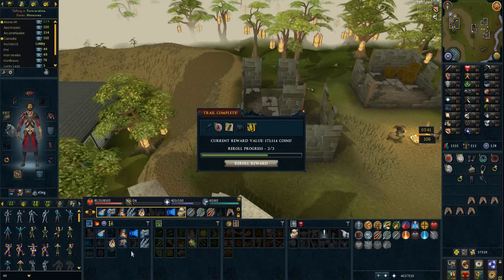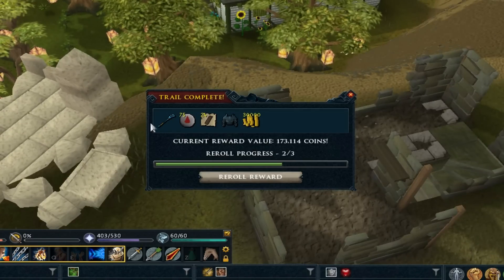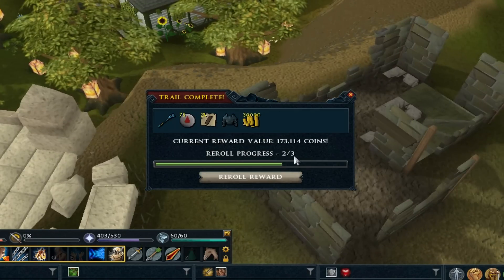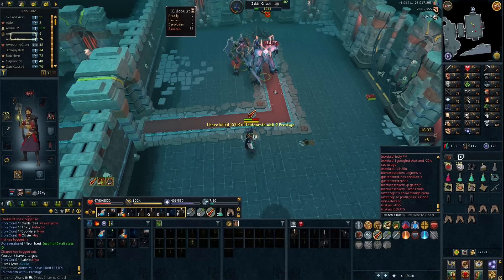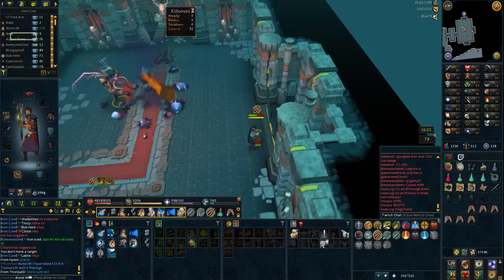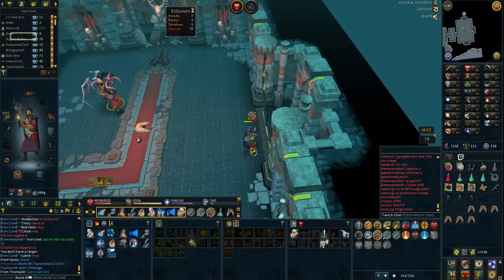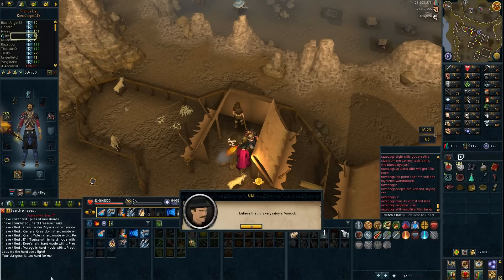I wanted to take a break from Zamorak, and I did complete a hard clue but I accidentally got the reward instantly from the box. Anyway, this reward is nothing special. On kill number 153 we get boots of subjugation, replacing the war priest Zamorak boots. Let's equip those. Also picking up the book because I want to read that sometime.